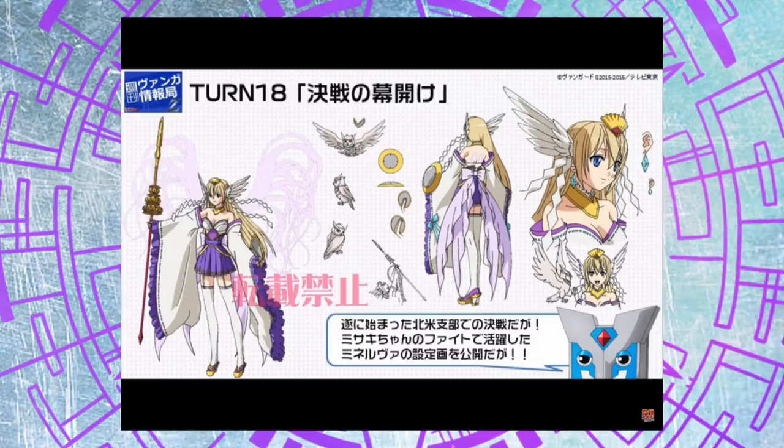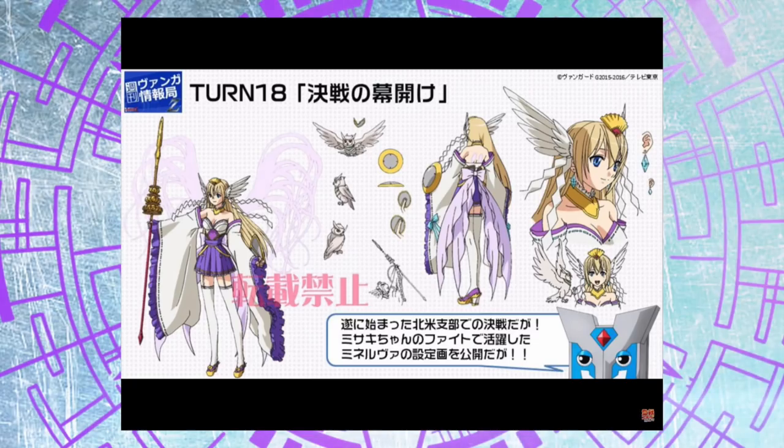We also saw some art reveals for Minerva. If you saw the episode on Sunday, you'd know the new form of Minerva basically re-stands the whole field. I've been hearing some interesting whispers about huge defensive plays with a G guard as well, because you can soul blast stuff that then powers up the vanguard in your opponent's turn. This would actually be a very great counter to Sherrod, which guard restricts everything, so we'll have to see how all of this turns out.